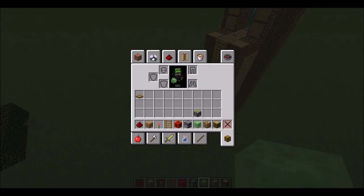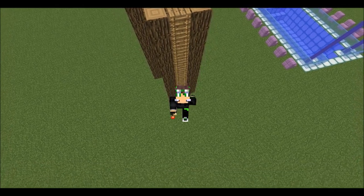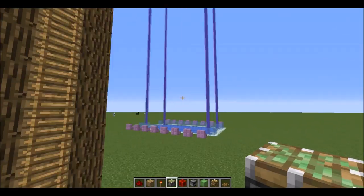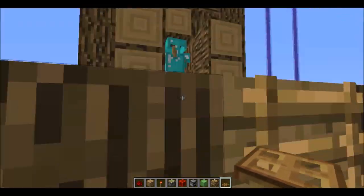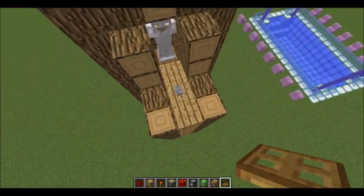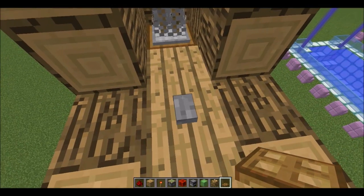Hello guys, this is Max here again from the channel studio. Today we are going to build an armor swapper. Now I actually - since this is a flat world there isn't much space on the ground, so I built a quite high one to make this thing work. If you click the button here, the whole armor thing will swap armor.